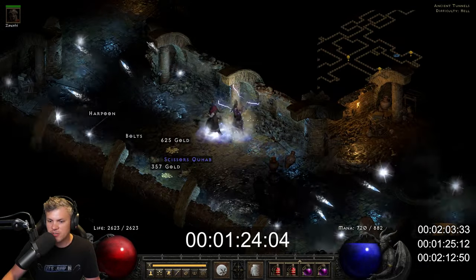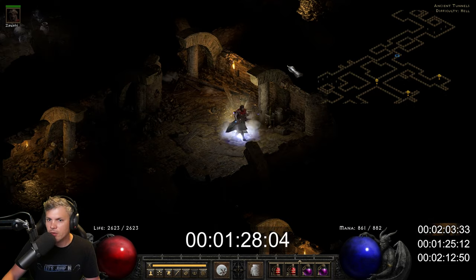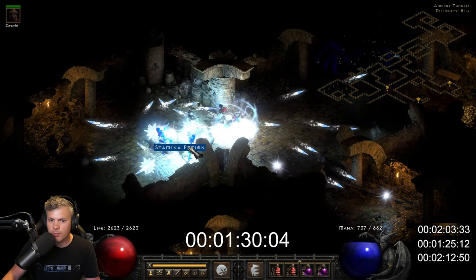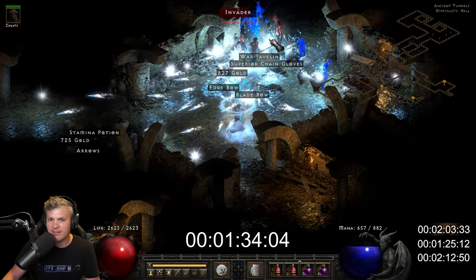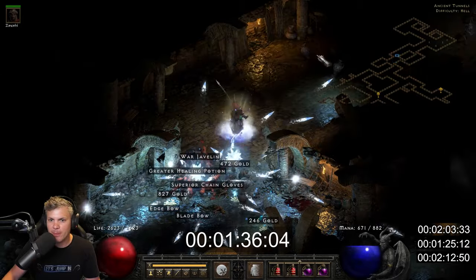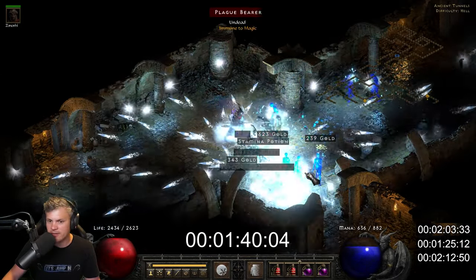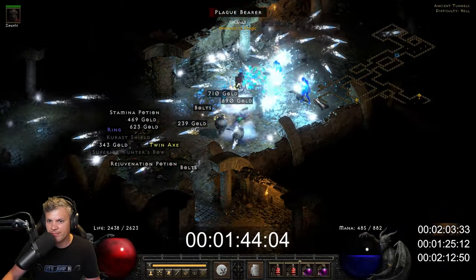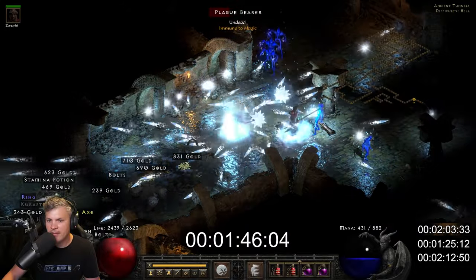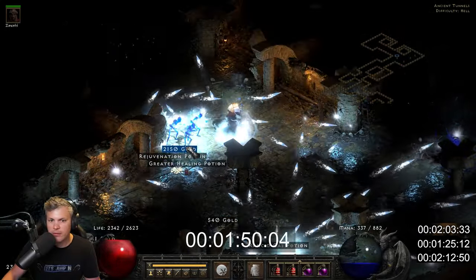I just think it shows it's similar to the Fist of Heavens versus Hammerdin comparison — a no-cooldown Frozen Orb would be really cool for low difficulty settings, a very fun build. It looks really cool, but with full skillers, Torch, Anni, and a full Tal set, it just can't really compete with the raw damage of Blizzard.